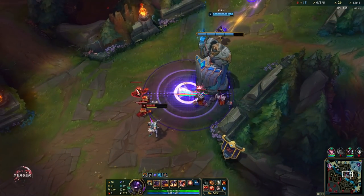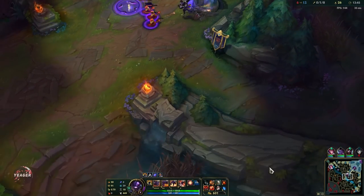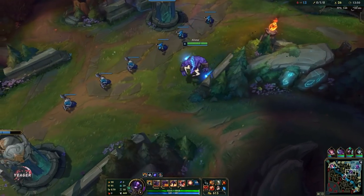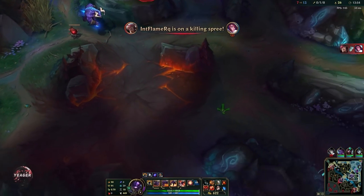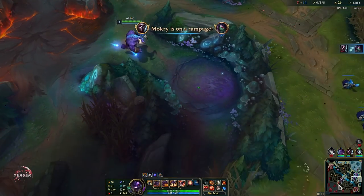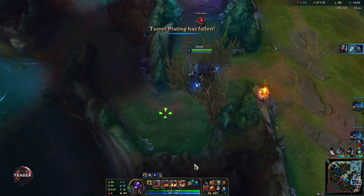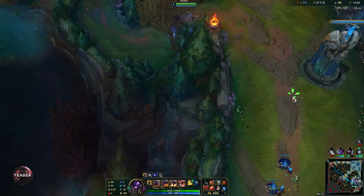Still pathing towards the mid lane here. Alistar is really OP in solo queue because he can roam so often, and since it's a support role you don't really lose a lot. Just make sure that if you roam and you get a kill in the mid lane for your teammate, stay there for the wave so you also get some XP and some gold. So you don't end up two or three levels behind the enemy team.